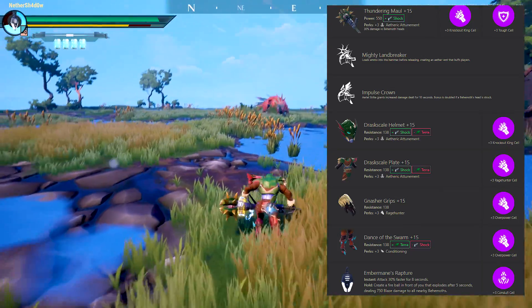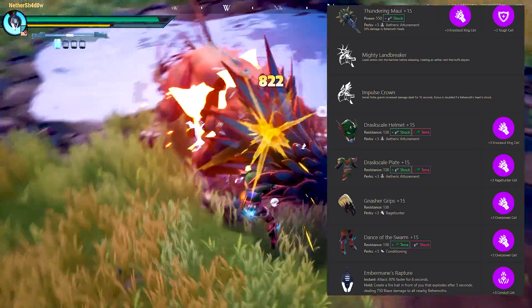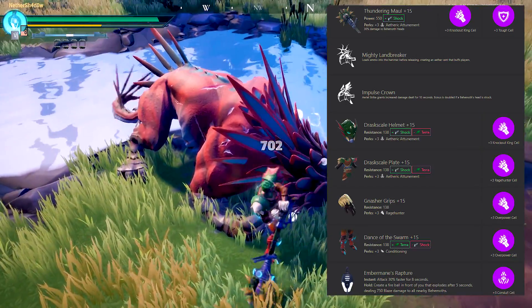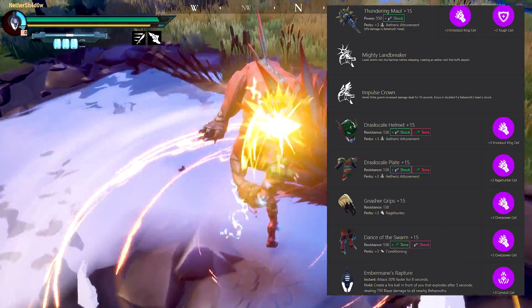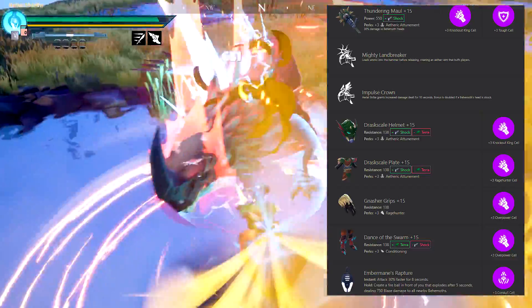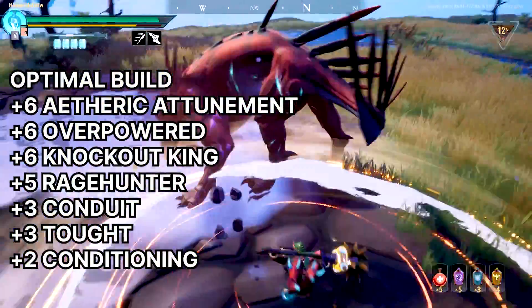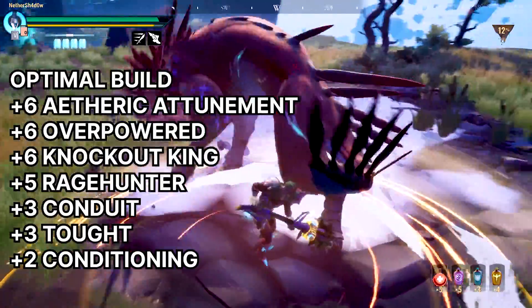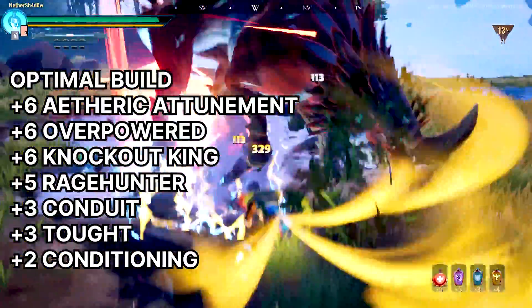For the defense slot I recommend using the Tough or 9 Lives cell. Tough is more useful in my eyes — it gives a guaranteed healing increase and a healthier increase, while 9 Lives is a chance-based perk that gets better at higher levels. The optimal mid-game build looks like: plus 6 Aetheric Attunement, plus 6 Knockout King, plus 6 Overpowered, plus 5 Rage Hunter, plus 2 Conditioning, plus 3 Conduit, and plus 3 Tough.